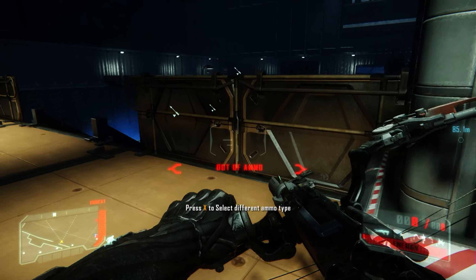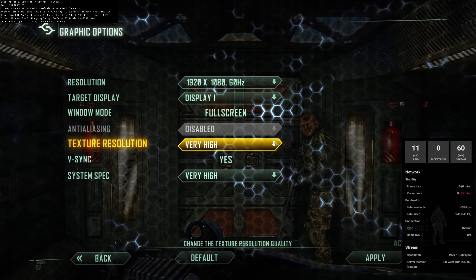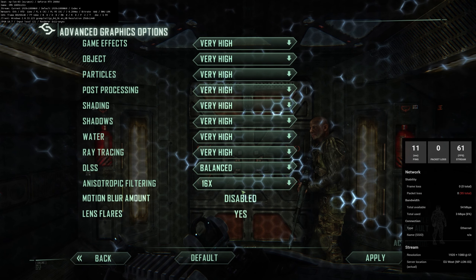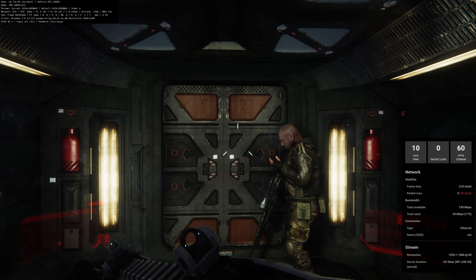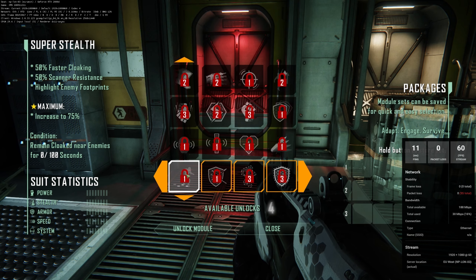As we look at all the settings, I've got the overlays up as well. You can see the system spec is all set to Very High, and in the advanced graphics I've got everything including DLSS and ray tracing set to Very High. If you do want ray tracing in Crysis 3 Remastered, you will need that GeForce Now Priority or Founders membership at $9.99 a month.